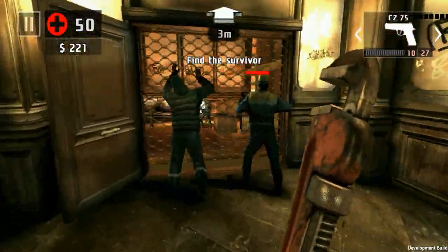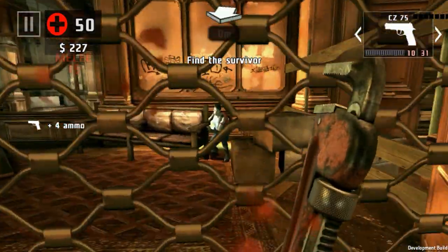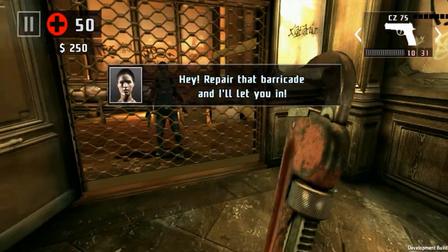Find the survivor - where? How's that even work? Unless she shut the door, that kind of makes sense. I'm guessing you can buy new weapons here. Repair that barricade - I'll let you in. What barricade?